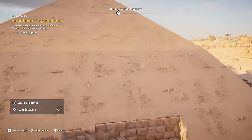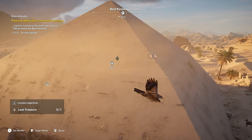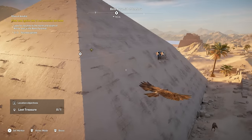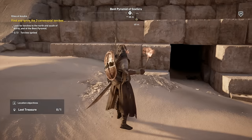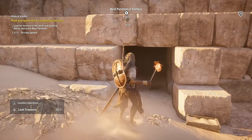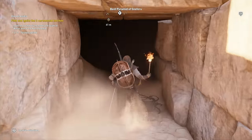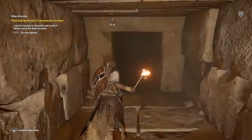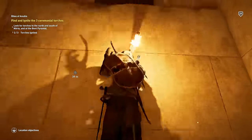There are two entrances to this temple. There's this big hole on the side of it. When you go into there, there's a block that you're supposed to push, and you can't move it. So then you sneak around the other side, you'll see some snakes there.